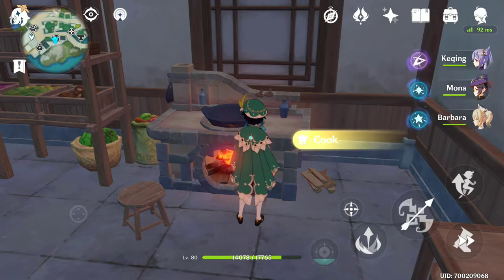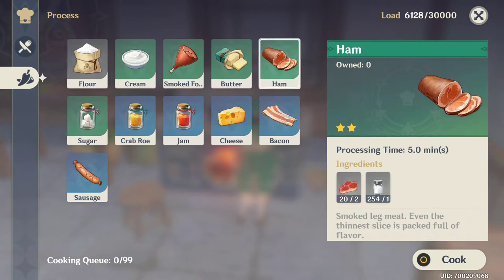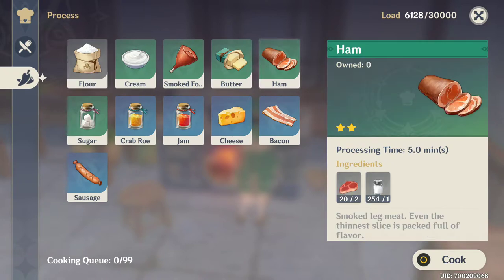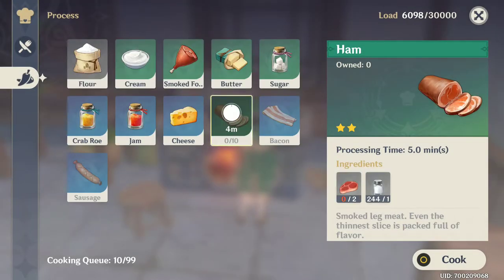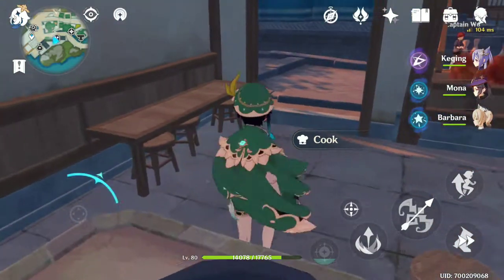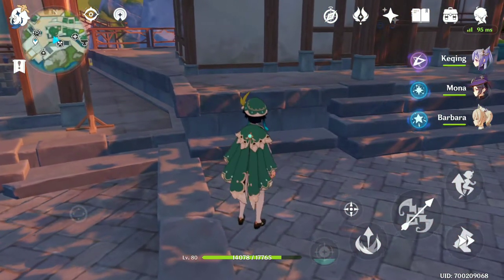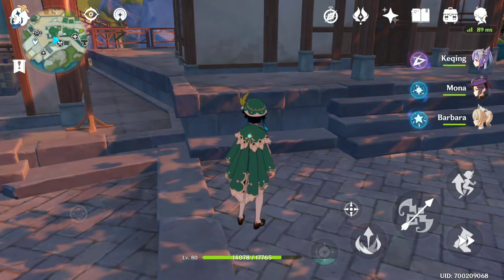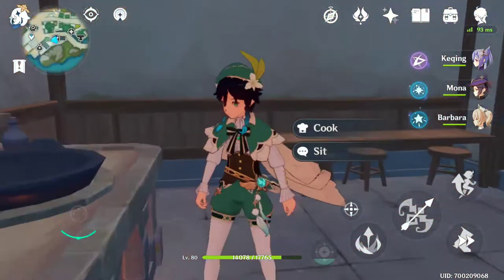The other way to get ham is to go to the cooker, click the processing ingredient tab, and combine meat and salt — salt can be purchased from the materials vendor. Ham will be one of your bottlenecks, but it's the easiest one since meat is easy to find. All you have to do is go around the map and kill animals, and I'll show you some really good spots for that.